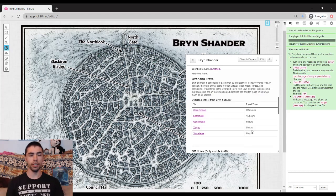Next up, we have overland travel. It does state that it takes a decent amount of time to get to other places. Specifically, the other big town of the Ten Towns, Easthaven, takes seven and a half hours on foot — but hopefully your players are smart and or rich enough to hire a dog sled crew and they can get there a little bit quicker.